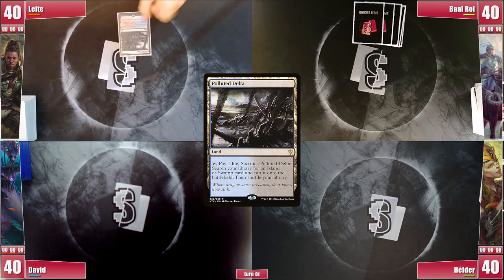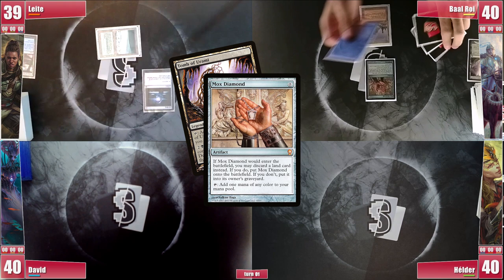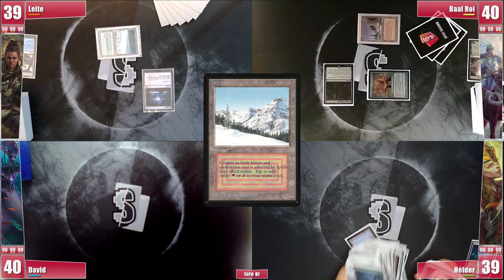Baal draws, plays a Plateau, and then casts a Mox Diamond discarding a Tomb of Orami. He casts his Wishclaw Talisman and passes. Elder plays a Misty Rainforest, cracks it for a Taiga, and then casts a Carpet of Flowers. He goes to his second main phase, adding 1 blue mana with it to cast a Codex Shredder, ending his turn.